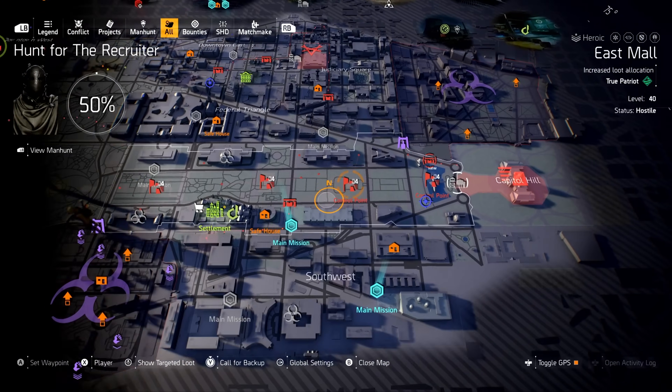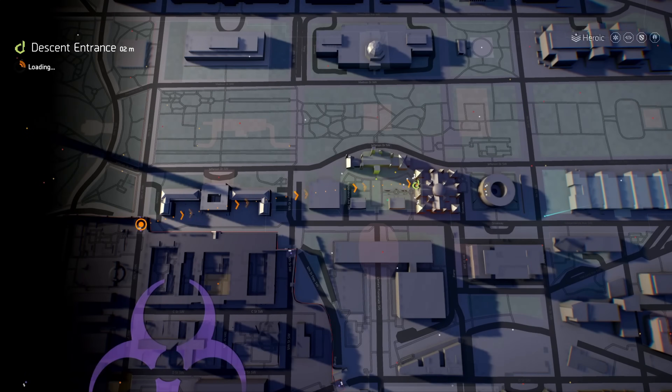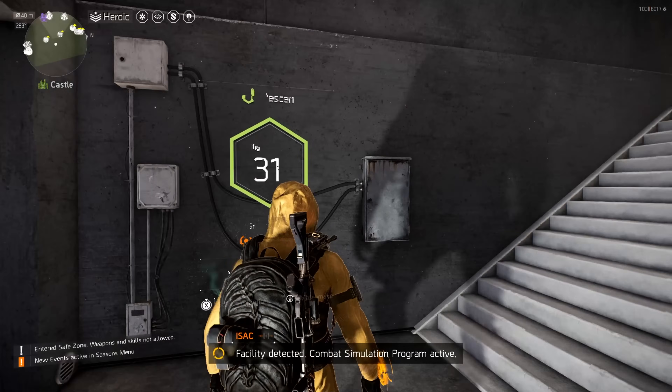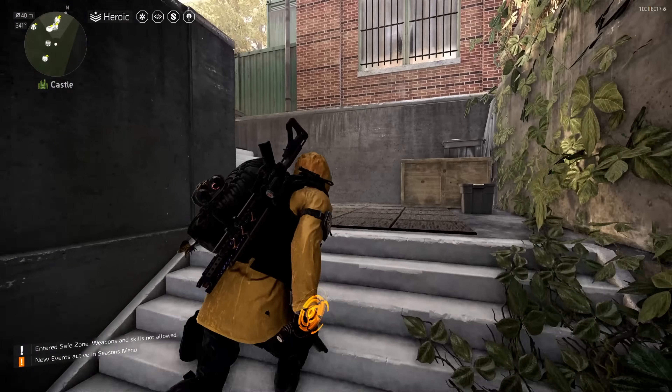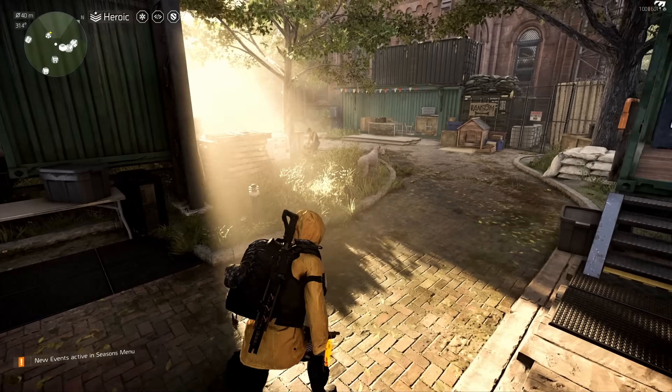Before we go to DZ East, we need to go to the castle. The fastest way is the descent entrance — just watch your ears because they blast music as soon as you arrive.